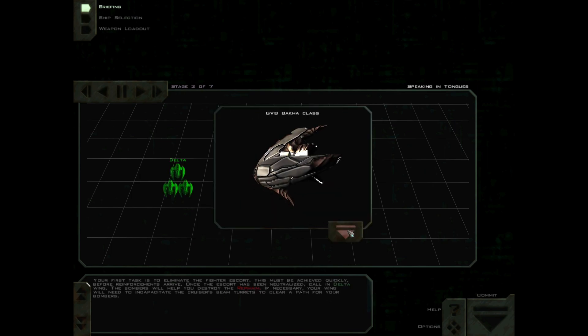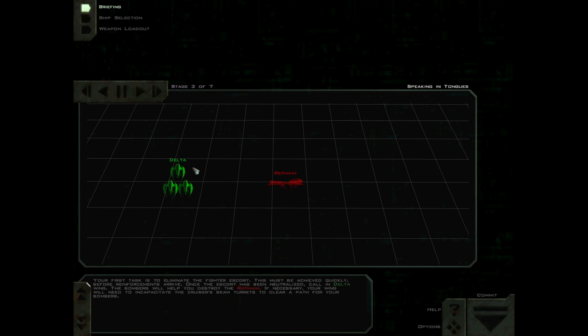Your first task is to eliminate the fighter escort. This must be achieved quickly, before reinforcements arrive. Once the escort has been neutralized, call in Delta Wing — the bombers will help you destroy the Rafaim. If necessary, your wing will need to incapacitate the cruiser's beam turrets to clear a path for your bombers.